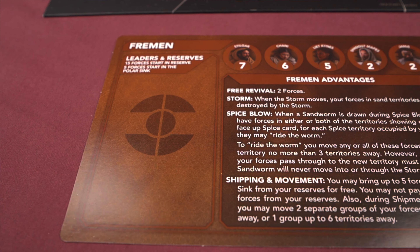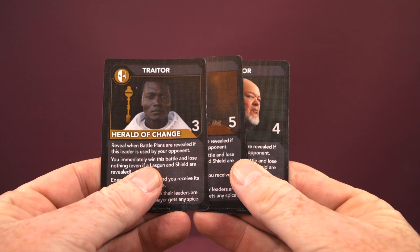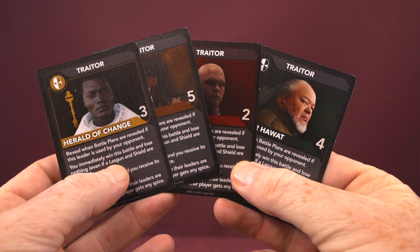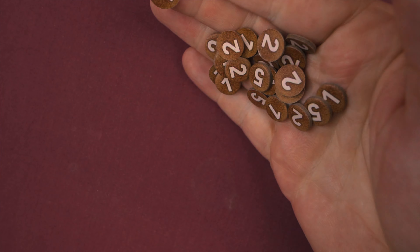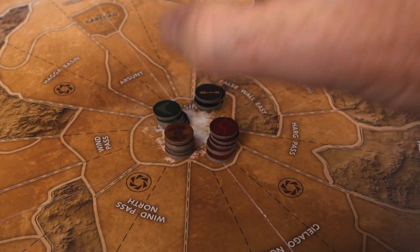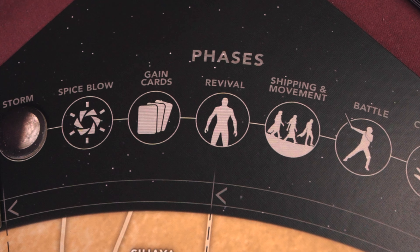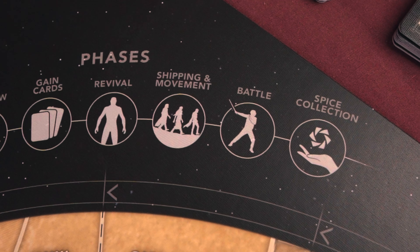Each player gets the pieces for their respective faction and is secretly dealt four traitor cards, from which they select one to place face up in front of them. The Harkonnen faction doesn't get any traitor cards because they're basically traitorous themselves. You'll get a number of spice tokens — the active currency — and place five units in the polar sink at the center of the board. The game takes place over several phases: storm, spice blow, gain cards, revival, shipping and movement, battle, and spice collection.